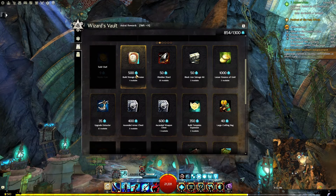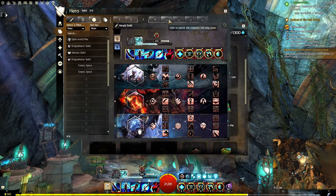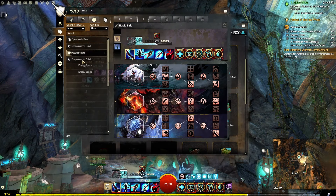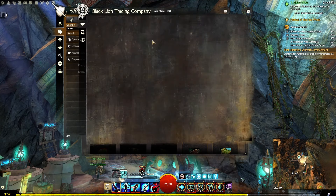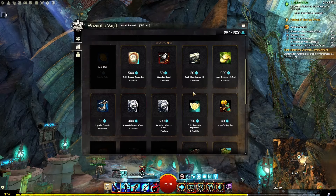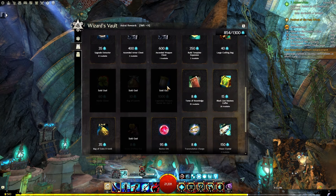These are currently bought with gems. If I go to my build storage and want to get another template, it's going to be 300 gems. If I want to get another build storage, it's going to be 500 gems. So them adding those I think was really good. Maybe they'll shift or swap these out with something else, put them on a rotation. But the thing I'm hoping they keep the most, or maybe expand on, is going to be the Legendary Weapon Starter Kits.